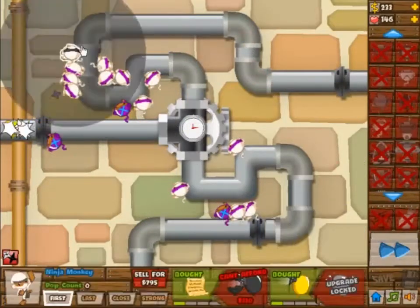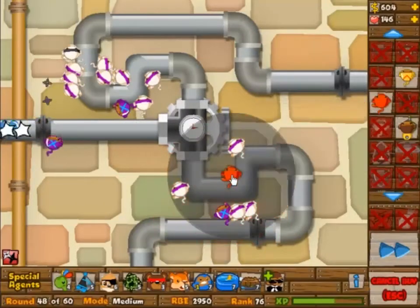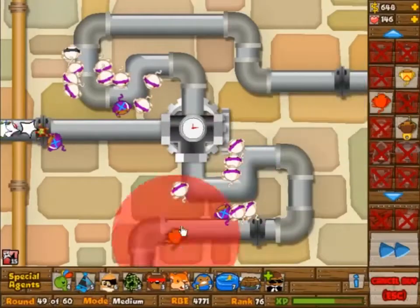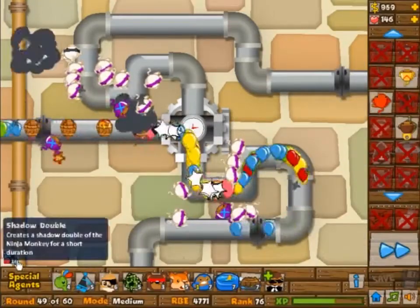And there you go — 4 lives lost! So the top right should have had an additional ninja monkey instead of top left. The top left ones — the last one I built especially shouldn't be there — it should be in the top right, between the two pipes.